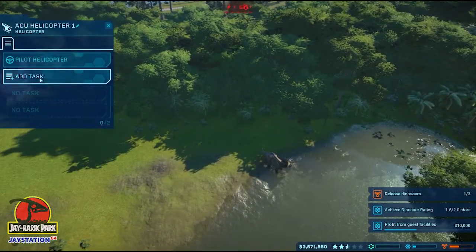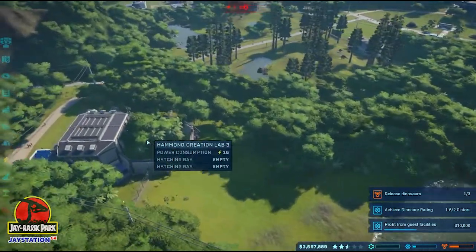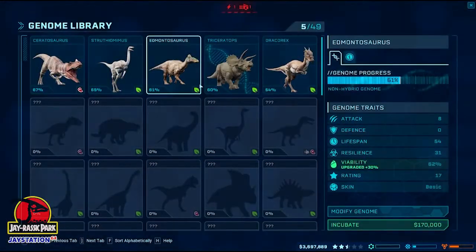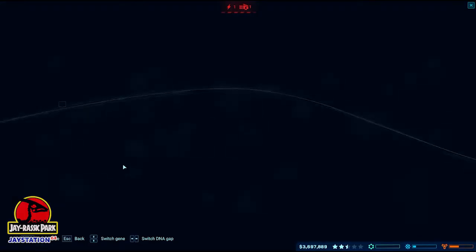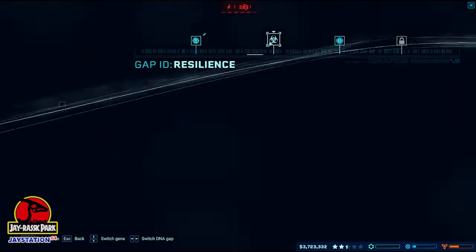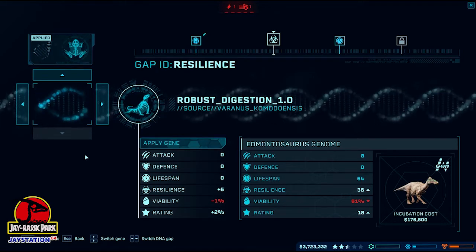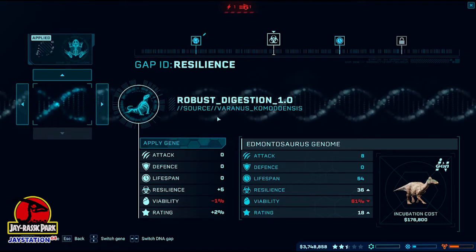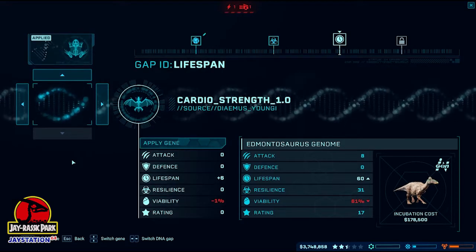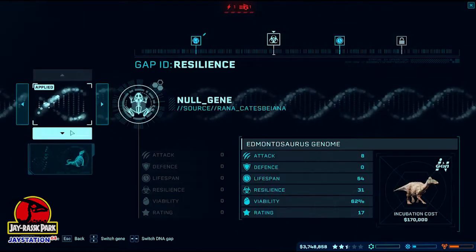First things first, we get him tranquilized, then we'll get him moved over. And we're going to get another Edmontosaurus. We're not going to bother with coloring them — let's have a look to make sure that new unlock didn't apply. Nothing here. I wonder if adding any of these changes the coloring. This one increases its resilience and rating, which is interesting. That increases the lifespan. Let's give this one with the increased rating a try.